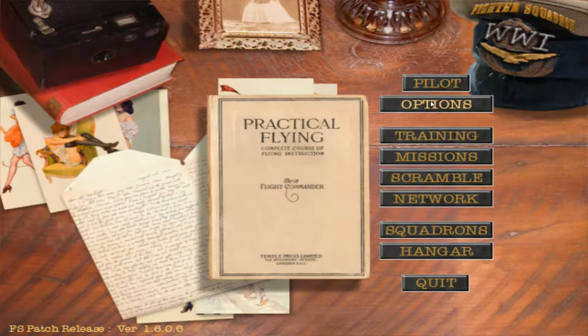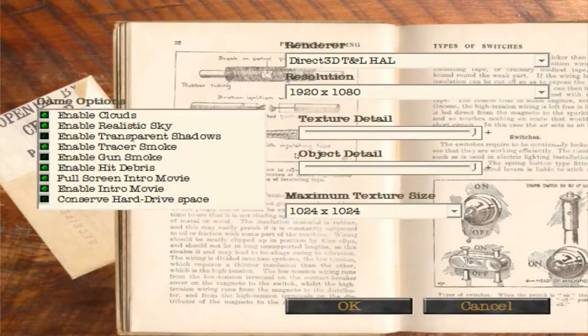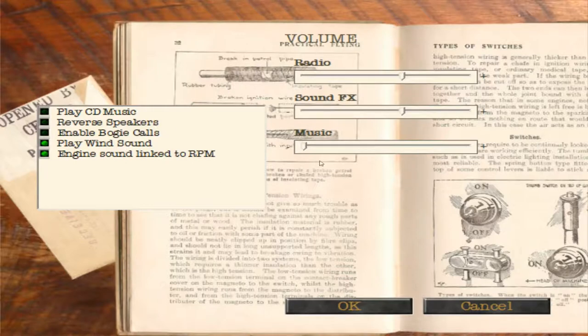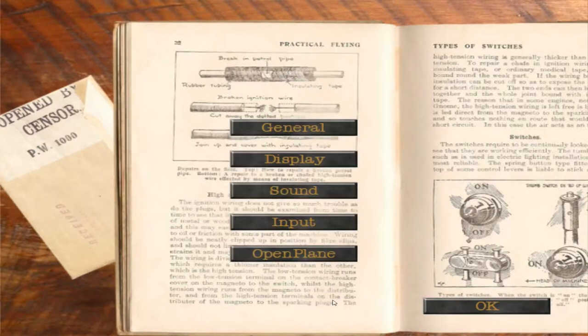So what do we get option wise before we discuss the game itself? There are a decent amount of settings here. More advanced bullet dynamics — make sure you have them on. You've got your display settings, not the greatest but there's some. A few sound settings and then your input. You actually have a pretty comprehensive launcher outside of the game for setting up your controls and axes. I'm playing this with the Xbox controller, not my flight stick, just to show it can be done. There are issues which we'll discuss shortly.